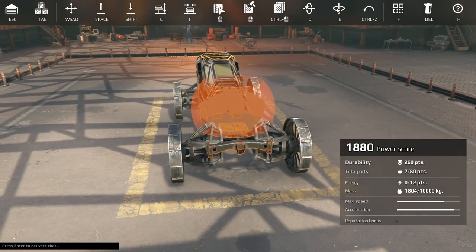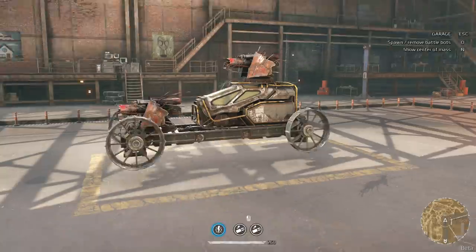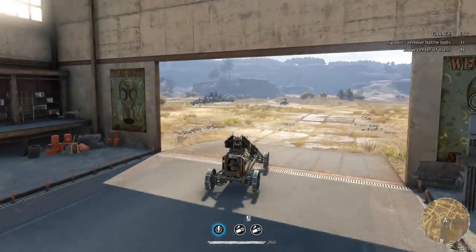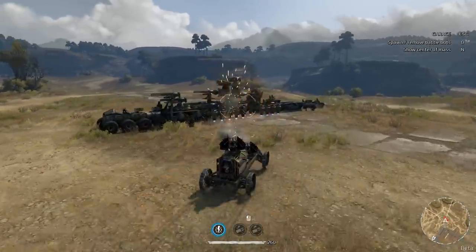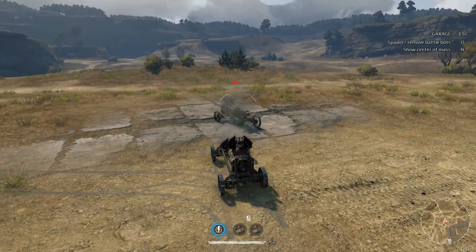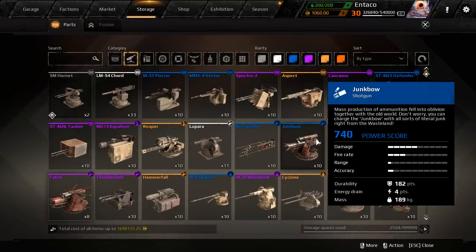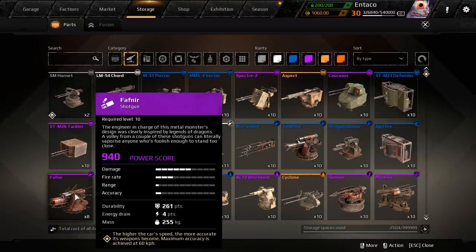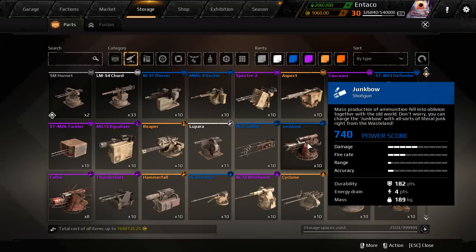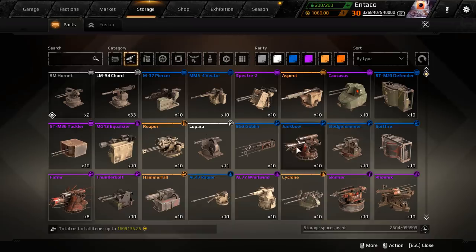How about the Fafnir? It just sounds ridiculous and looks crazy. I could slap another one on here if I wanted to. I gotta check out the Fafnir — it's like a single shot, like a junk bow. So what's the difference between the two? It's just a new rarity. It's like the exact same thing — damage is five versus four. It's like the exact same thing for the most part.